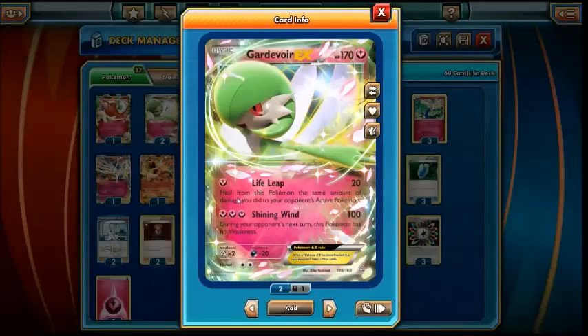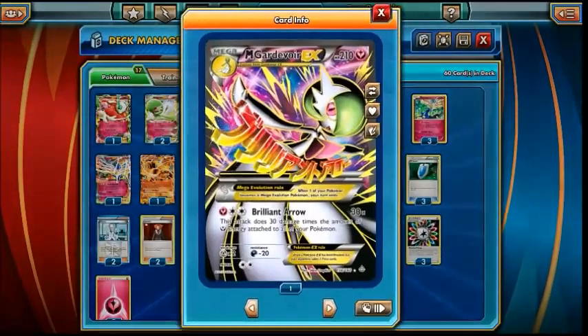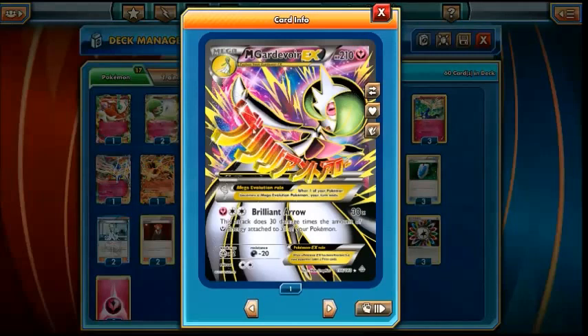Shining Wind is actually really useful in the Metal matchup because during your opponent's next turn, Gardevoir has no weakness, so unless they have a way of being able to get Gardevoir out of the active position, they have no way of being able to hit for weakness on Gardevoir the next turn, which is really nice. And then obviously we've got 2 Mega Gardevoir in here just because this Brilliant Arrow attack is so strong — 30 damage times the number of fairy energy on your side of the field, so you can get crazy numbers with this attack.